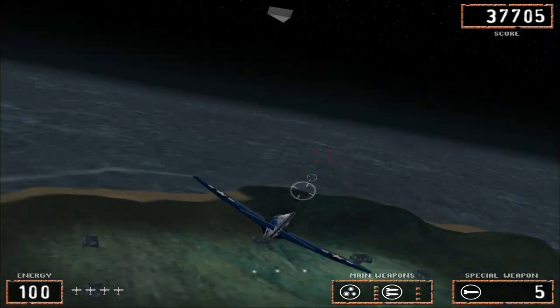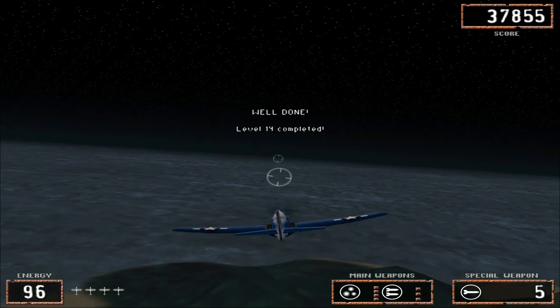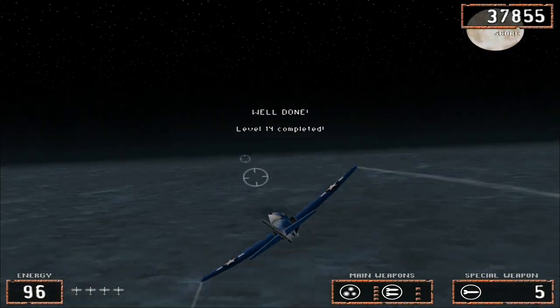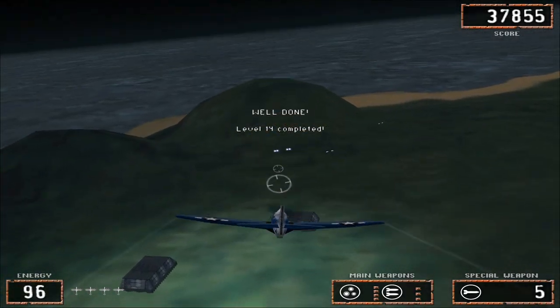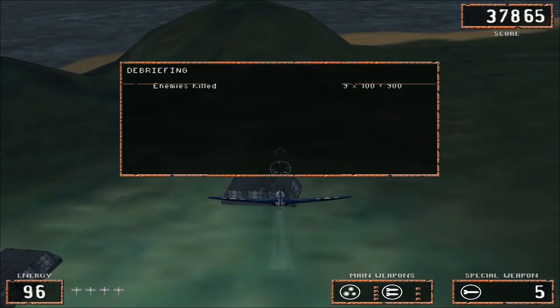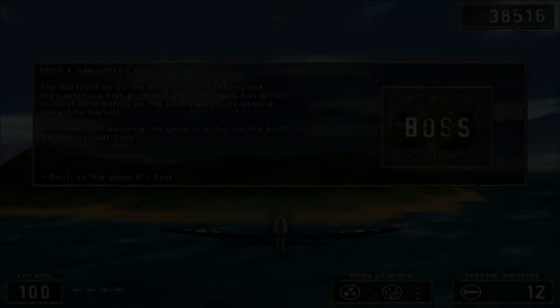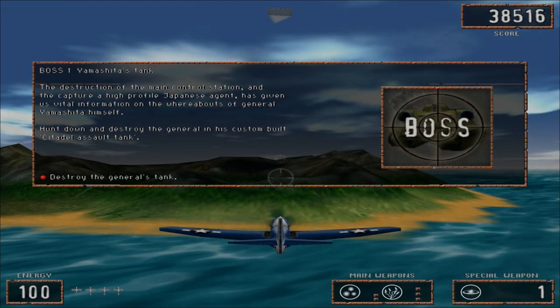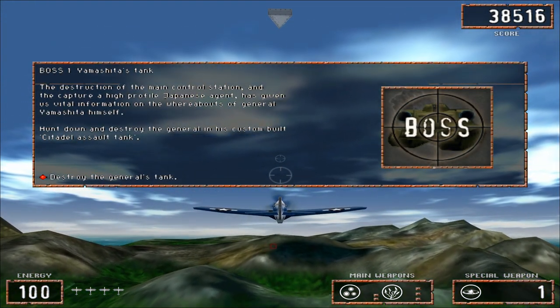However, there is one additional thing I need to bring up. Because once you unlock the later levels in the game, you may notice that the game will crash if you try to boot it up and then go straight to those later levels. Fortunately, there is a simple way to play those later levels. All you have to do whenever you first boot up the game is start in Theme 1 first, and then immediately exit out of it. Once you do that, you'll then be able to access Themes 2 through 5.